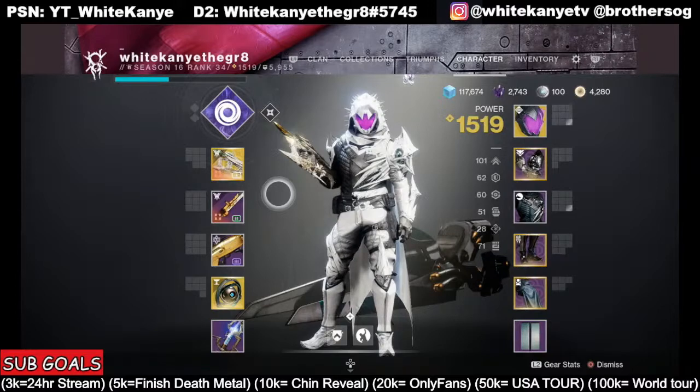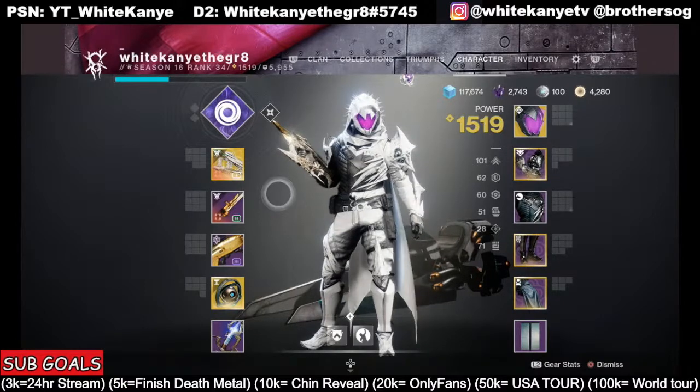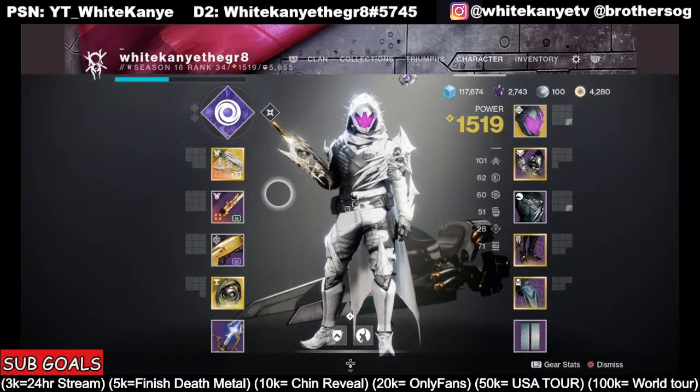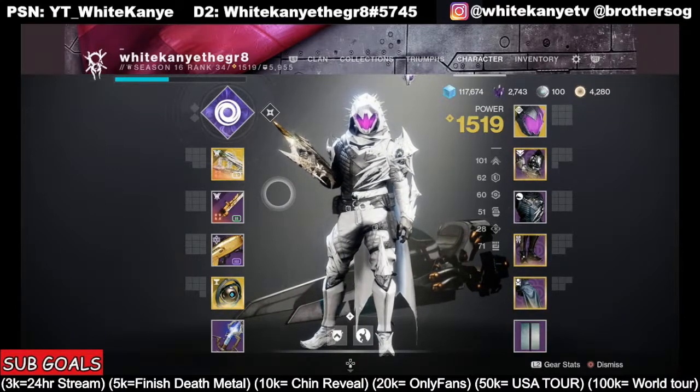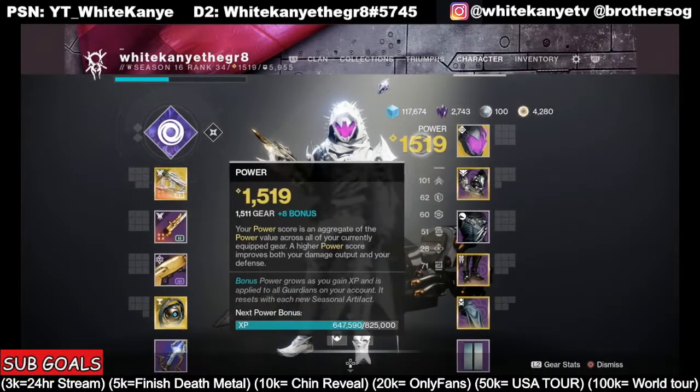Another thing you're going to get with the deluxe version are the raids and the new dungeons. Now, the soft cap on the season is 1,500. The powerful cap is 1,550, and the hard cap is 1,560.